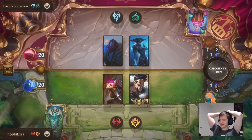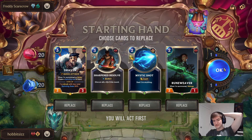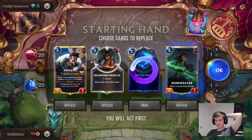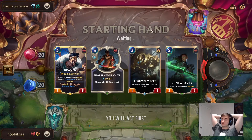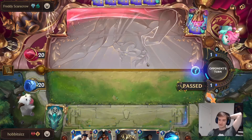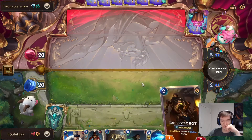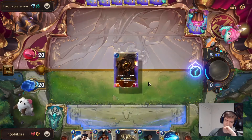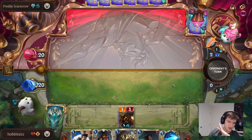It looks like we will be against a TLC — a Trundle-Lissandra combo deck. They do have Frostbite, which is very sad. Depending on the version, they can run too many Frostbites. We don't need a Mystic Shot — it's basically useless in this matchup, and they're not going to have anything worth Mystic Shotting. Assembly Bot is only going to be good after we have Axes, because if not, it'll just get killed by all their numerous forms of AoE. Ballistic Bot is actually really good with 3 health — it's pretty hard for them to clear 3 health effectively, and it's definitely a 2-card combo to clear 3 health.